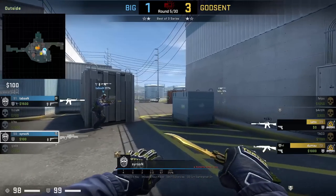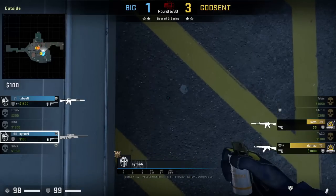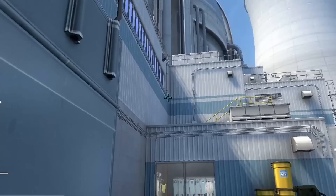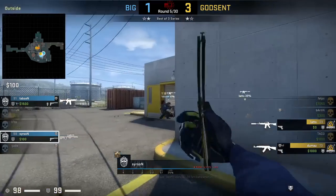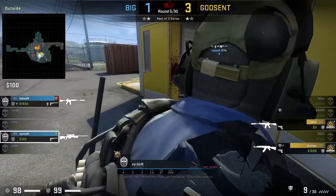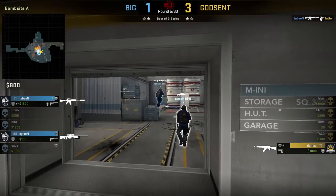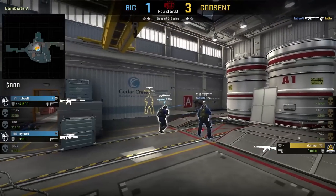Big Clan are in a 2v2 post plant retaking upper. Searson smokes heaven retake from unbreakable: he crouches on this white dot, aims as shown, then stands up and left click throw. He throws this smoke to bait Godsend into thinking there's at least 1 player retaking from heaven, which works with Dumau looking towards heaven — however he hears both players on site and goes on to win the post plant.